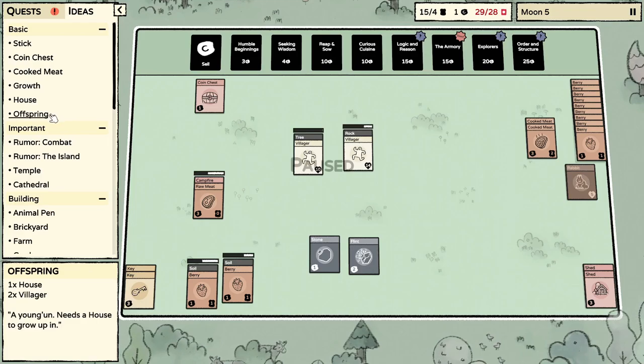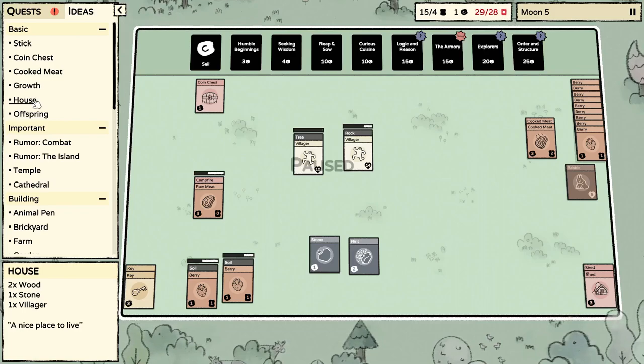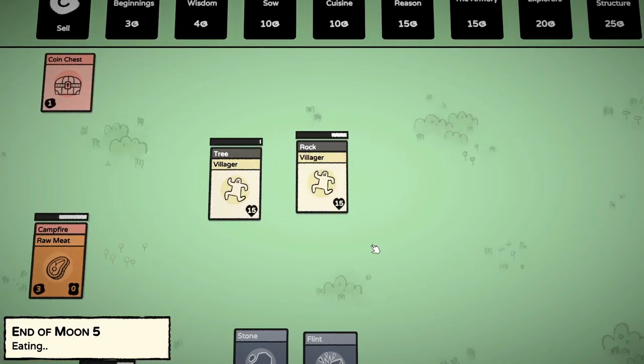Offspring: one house and two villagers. What do we need for the house — two wood, one stone, and one villager? Oh man we might be able to make a house! Feed, feed, feed — eat yes! It only takes one cooked meat for those boys.